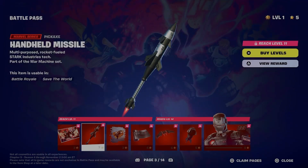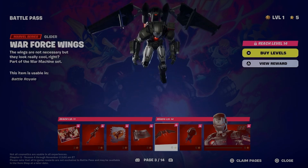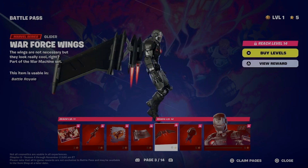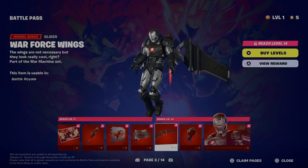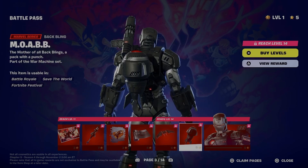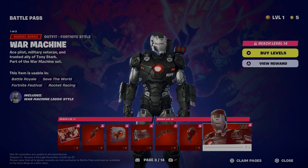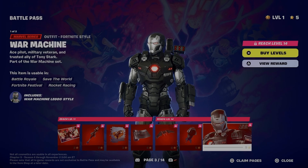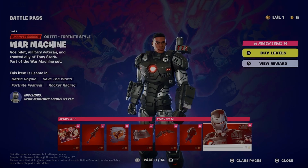Next up is War Machine. I might be dropping a little money to get War Machine. His pickaxe is a missile — that's very fun. Wings? Oh yeah, baby! War Force Wings — the wings are not necessary but they look really cool. MOAB — the Mother of All Back Wings. That's good.